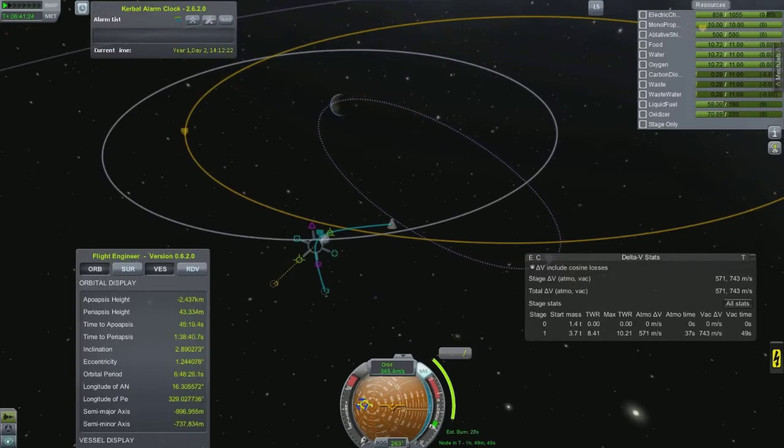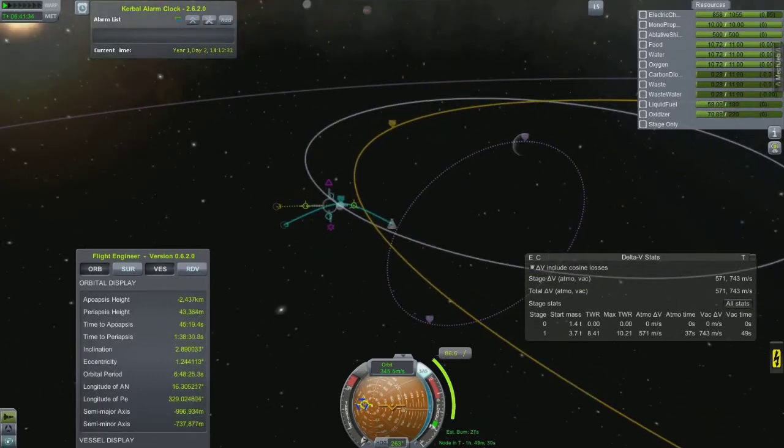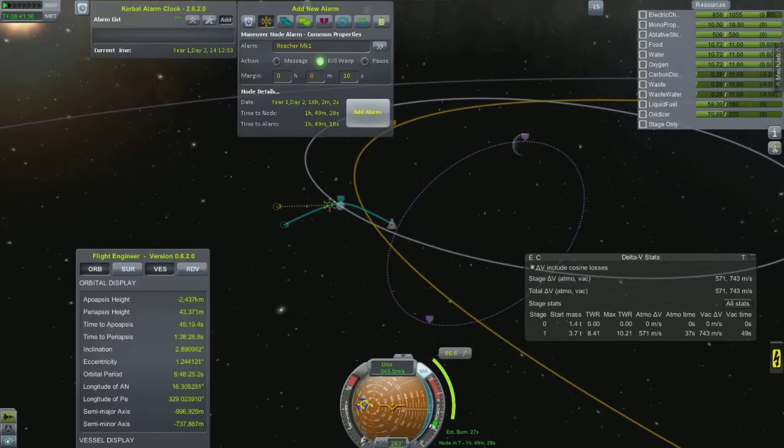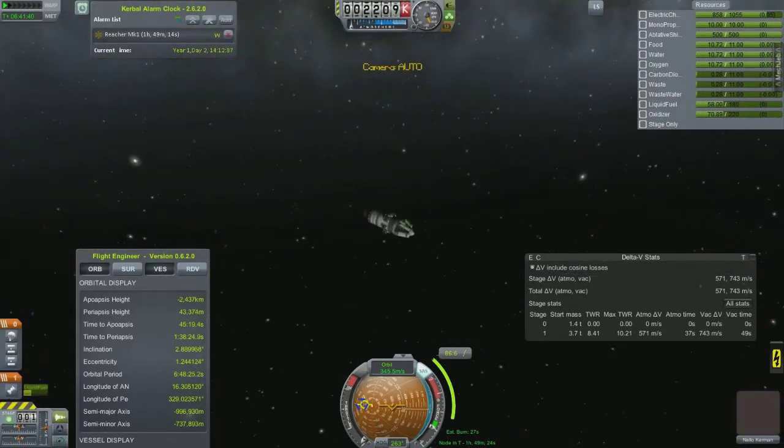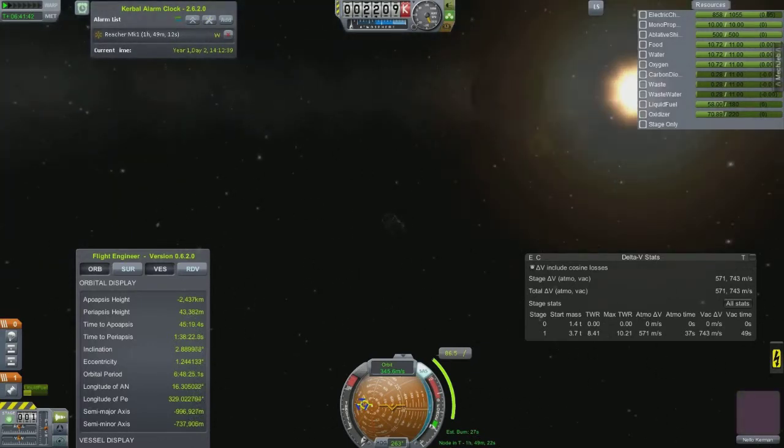Here I am setting up my return trajectory. I'll have to burn a little bit to get back into Kerbin's atmosphere. We're going to fly by the moon, take some science when we're close, and then bring it back to Kerbin. Unfortunately I lose the goo container upon entering the atmosphere, but I still have the crew reports and the EVA report.